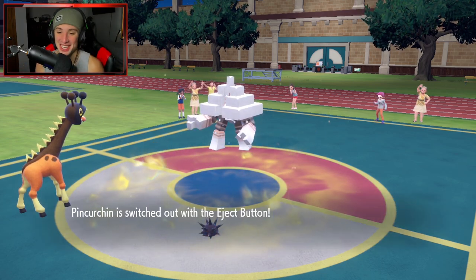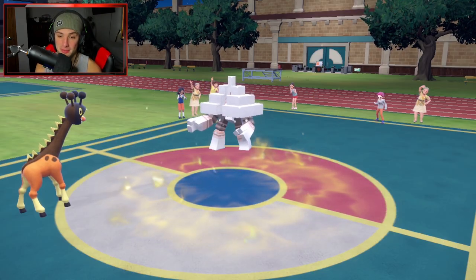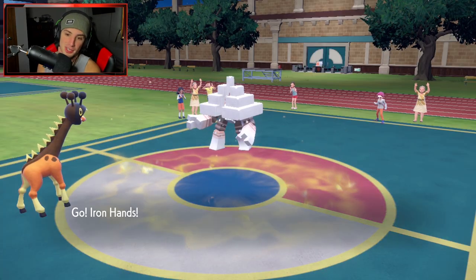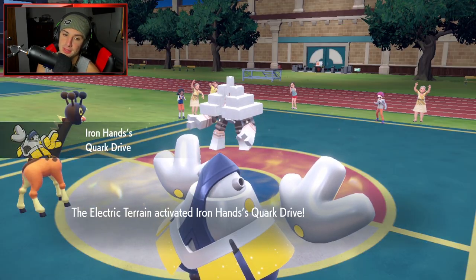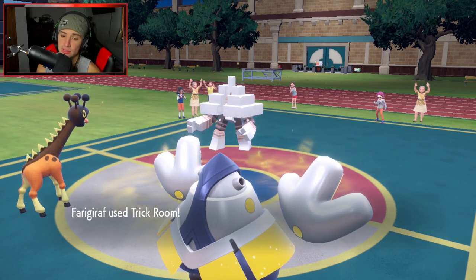He's gonna salt cure me - that's fine, we're swapping back out and now you have no salt cure. I could go back into Scizor but I'm thinking just going straight into Iron Hands here. I think it's an Iron Hands play. Garganacl is gonna be a little bit of an issue but I can fake it out - it might even Tera into Ghost.